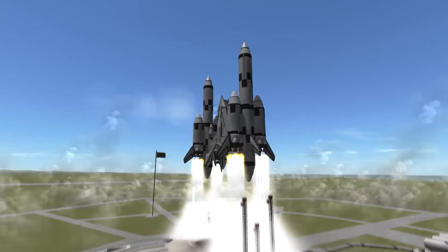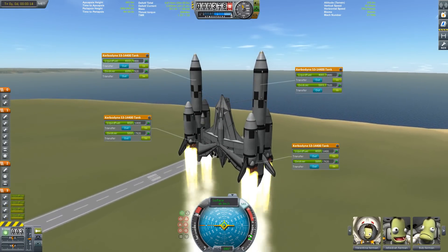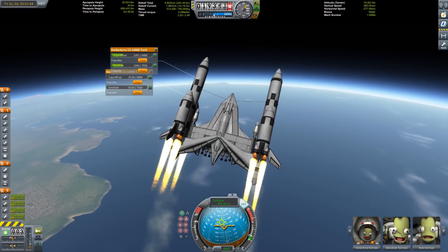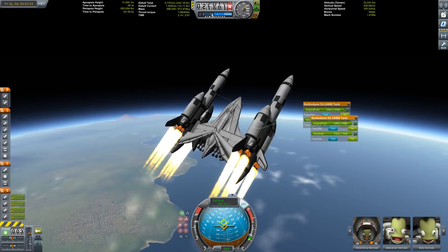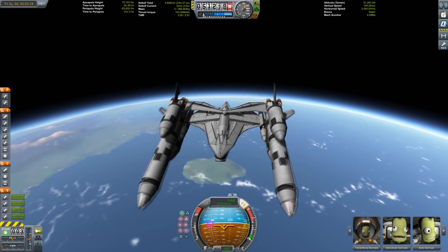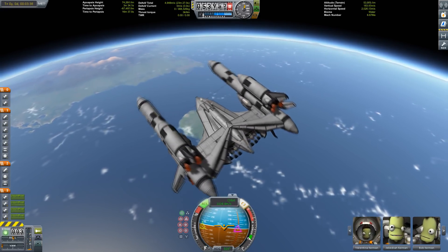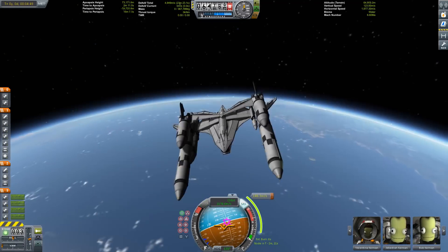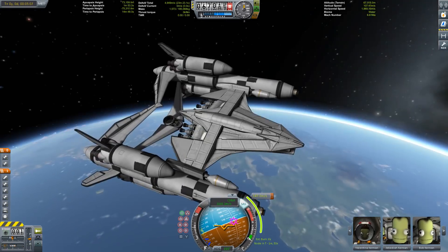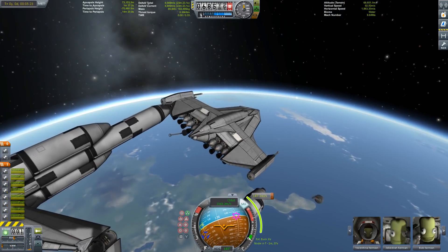Hello everybody and welcome to another one of my spaceship creations. This thing here is basically a replica of the X70 Phantom from the multiplayer game Star Wars: The Old Republic, which I've been playing on and off for the past few years. This is now almost out of the atmosphere, and for some reason the left engine still had fuel so we are spinning — but there is enough time to get this thing stabilized and get the transport jacket off of the payload, which is basically the ship.